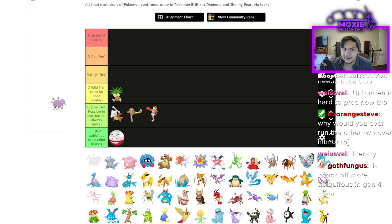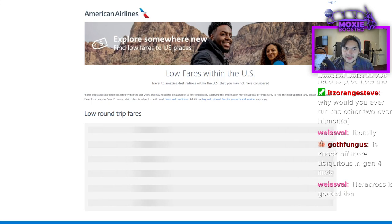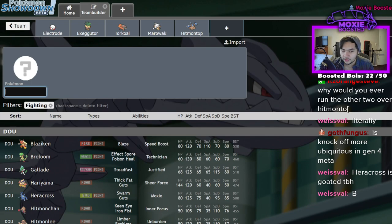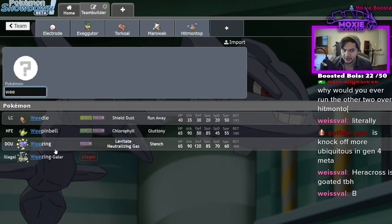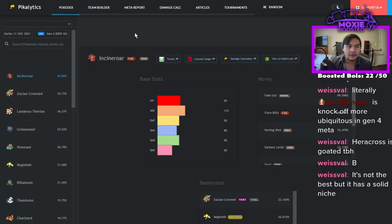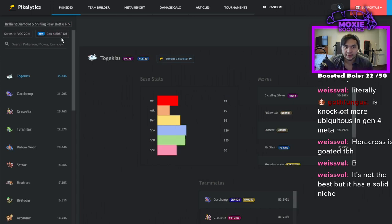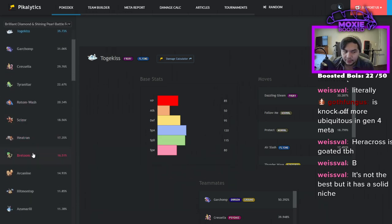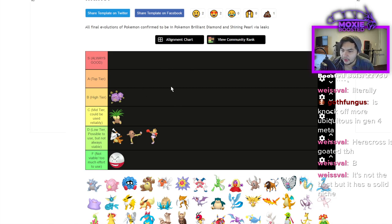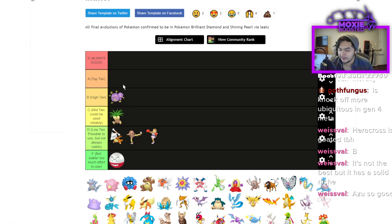Weezing is a hot take but I think it's high tier — B if not very low A. A lot of people don't realize Weezing kept its Gen 8 ability: Neutralizing Gas. Looking at usage stats, top Pokémon like Togekiss, Tyranitar, Rotom-Wash, Arcanine, Hitmontop, and Azumarill all heavily rely on their abilities. Being able to turn those off is really valuable. Enabling Slaking and Regigigas is also useful. On top of that, Weezing gets Will-O-Wisp and Taunt, and it's rare to see a good Poison type.